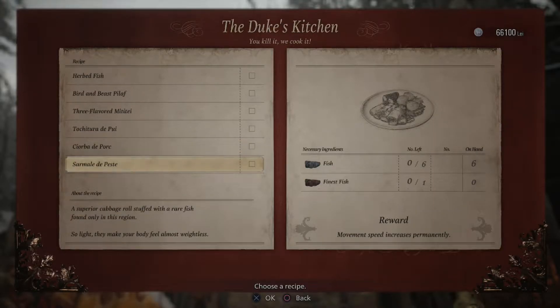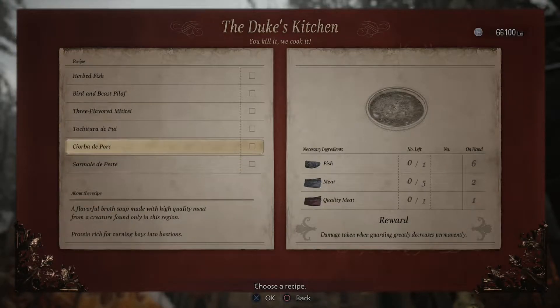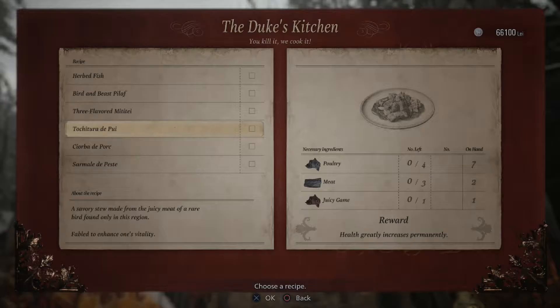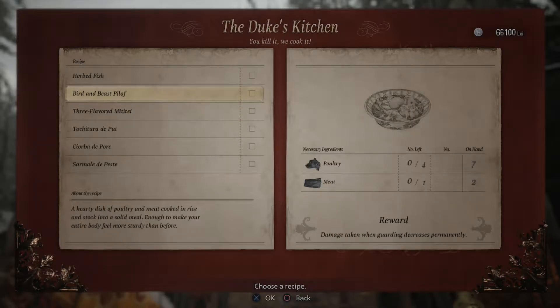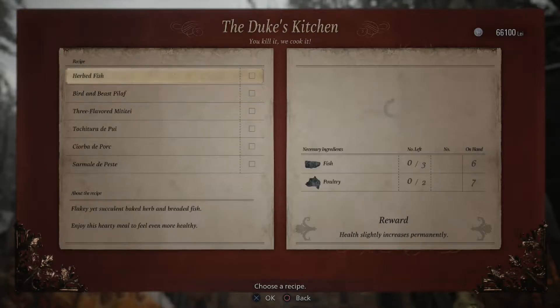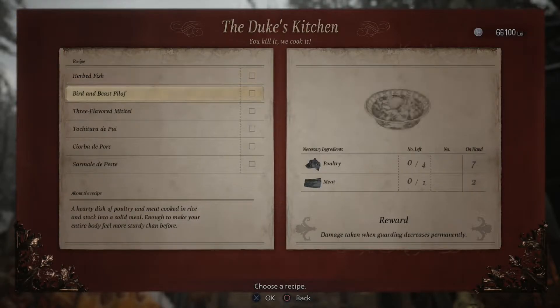I have no knowledge of French. So I'm sorry for those of you who might be French and I'm butchering these French dishes. But the beauty of being an English major — you learn how to sound things out and kind of get a general gist of it. I have six pieces of fish, but I don't have the finest fish. So we're not getting the sarmalatepeste. I can do the bird and beast pilaf.